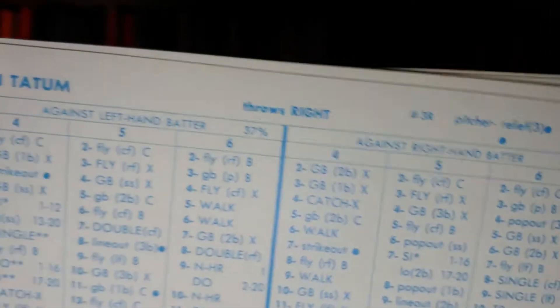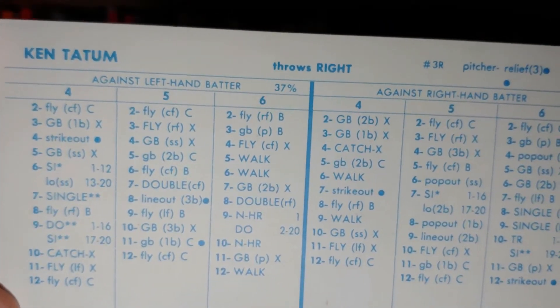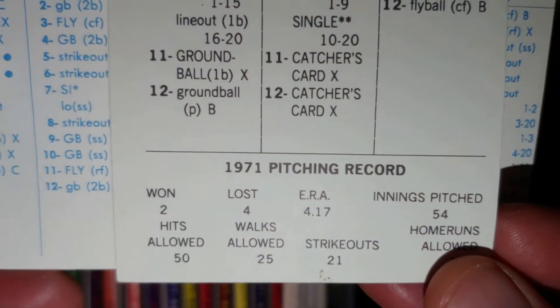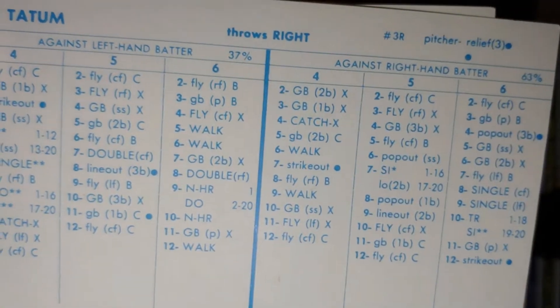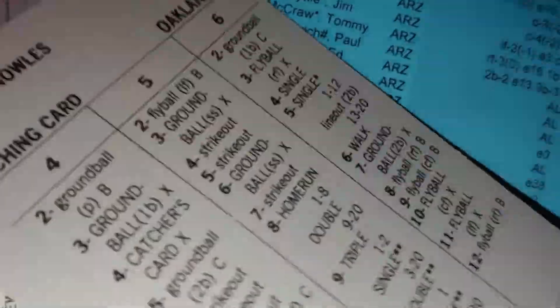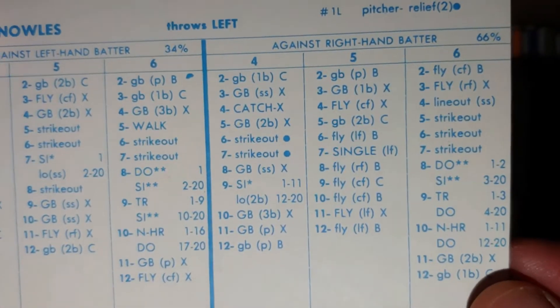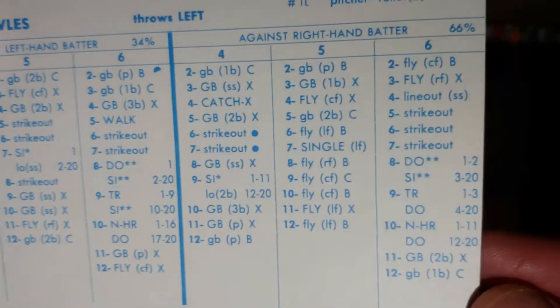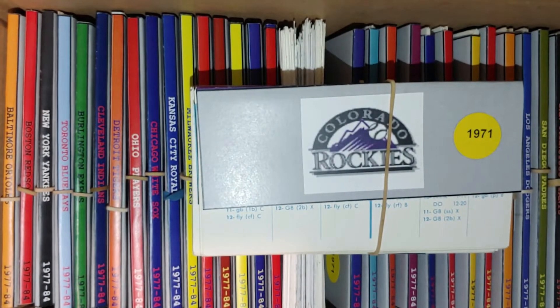Ken Tatum — he had three straight All-Star appearances for the Angels but they were able to trade him because his performance started to fall off. His ERA was below two three years in a row but not anymore — 4.17. Daryl Knowles has a strong card; he always has strong cards in this era. 3.57 ERA, pitches very well. I like it — that's solid right there. Nothing really flashy unfortunately out of Arizona; hopefully they find some stud players in the other years.